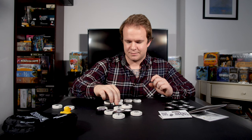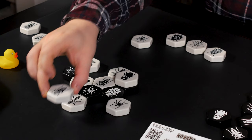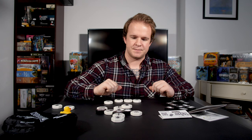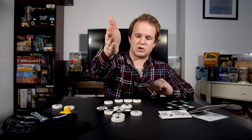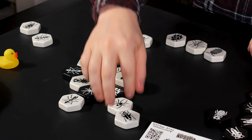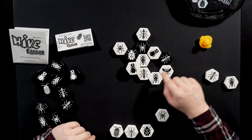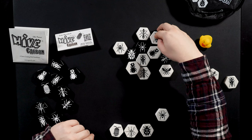Grasshoppers, like you would expect, are able to jump. This grasshopper would be able to jump the whole way in a straight line over to the other end. Grasshoppers always jump in a straight line and jump to the farthest point possible. However, grasshoppers cannot jump over gaps — this grasshopper would jump and land right there in that gap. If this grasshopper was here in this position, it would only be able to jump over the queen or over the ant and the beetle, and would not be able to jump over a gap to the other section.